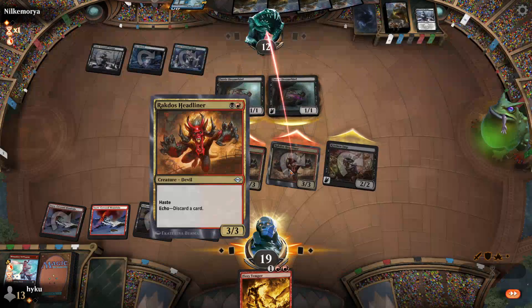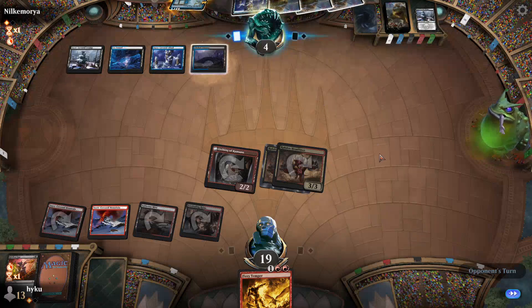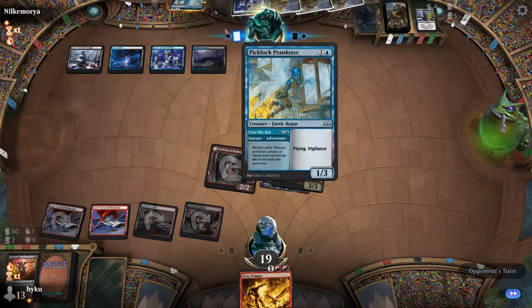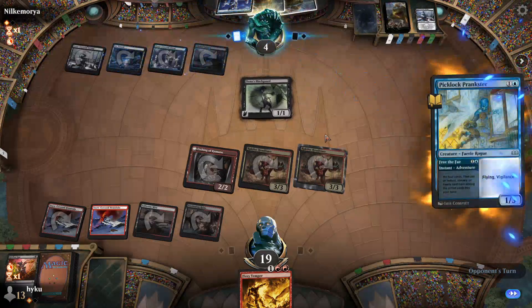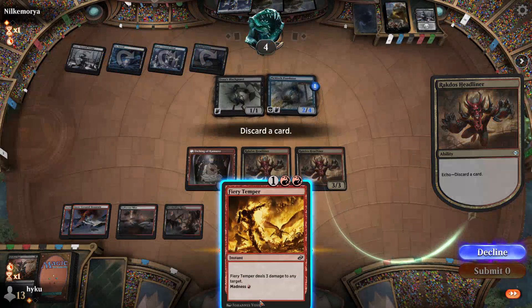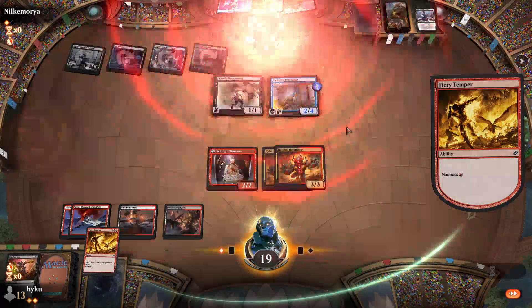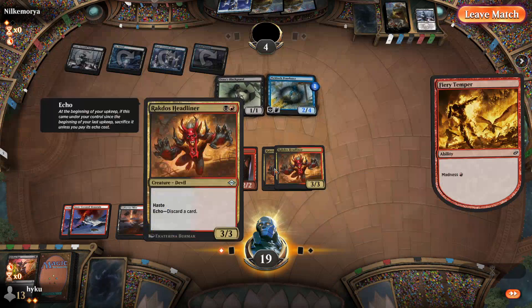So his out next turn is to play the lord into this and then he can have reasonable blocks — the +1/+1 counter lord — so he only has three relevant cards in his hand. He's got one blocker, he needs another blocker. I guess I can just go face with this too, but given I have the Headliners there's no reason not to. This is his ideal play since killing his lord won't actually get rid of that, but now he's tapped out. There we go.